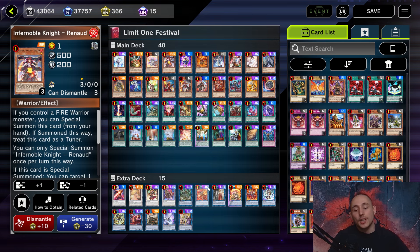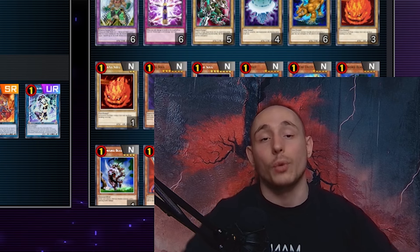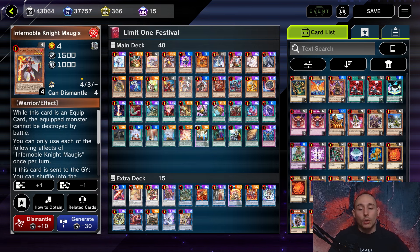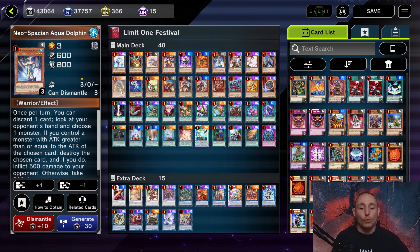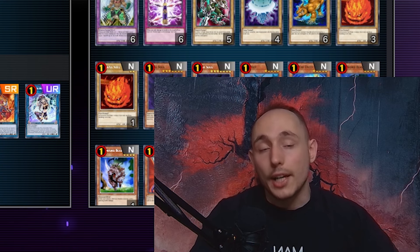The main downside is that you cannot go for the double Charles play, but that's not that big of a deal because we have other engines and other things we can do. As the Infernoble Knight monsters, we play one Renaud, one Old Gear, Oliver, Magia, Sturpen, and also one Gear Free, Fire Flint Lady, and the Red Layer — pretty standard ratios. We also play the one New Space Connector with the Dolphin and the one Sublimation Knight with the Squeenite, which are just one-card combos that get you access to his OD.